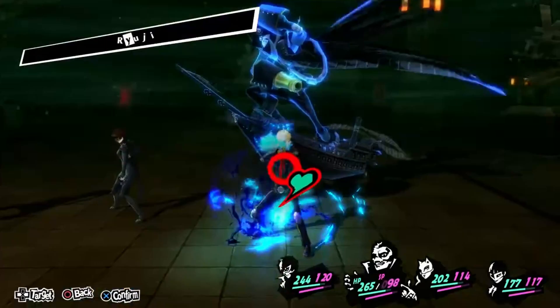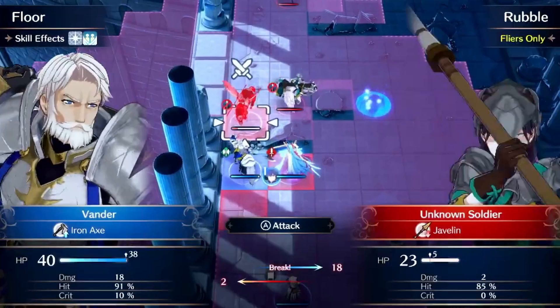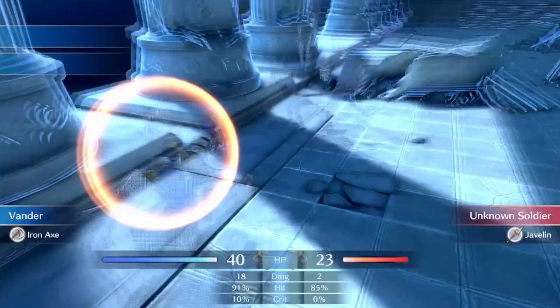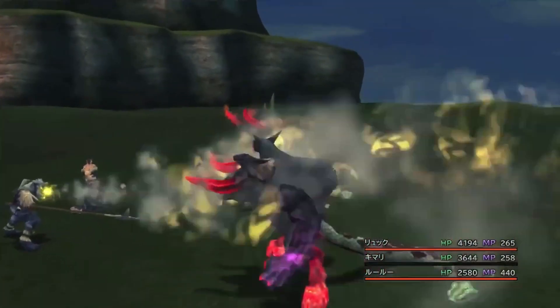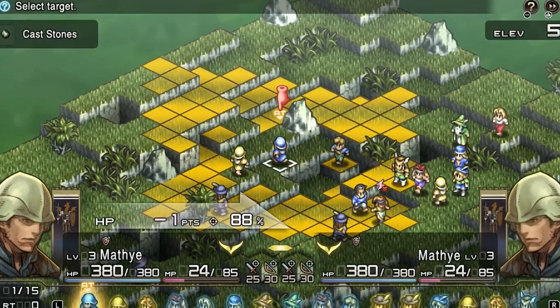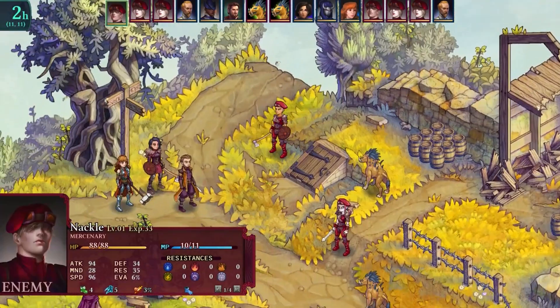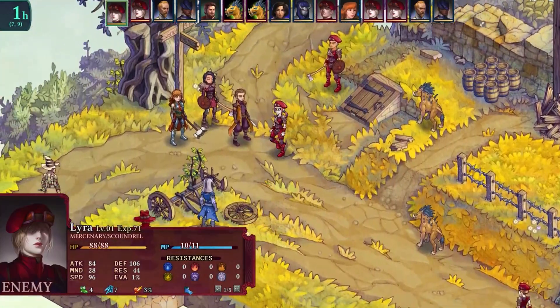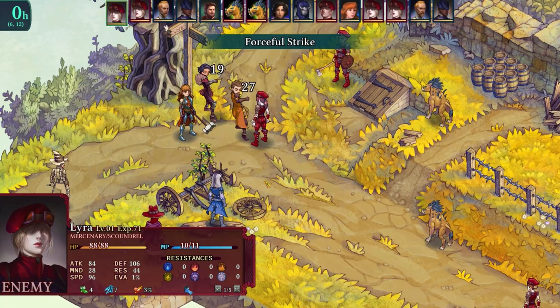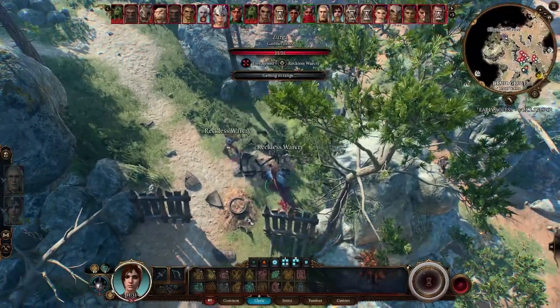Turn-based games come in all shapes and sizes, and depending on the type of game, developers might want to do things a little bit differently. From Fire Emblem's large and sprawling battles, to Final Fantasy's intimate and quick encounters. Today, we're going to take a deep dive and figure out what makes the best turn-based system for your games.